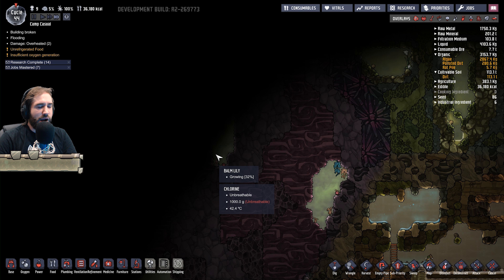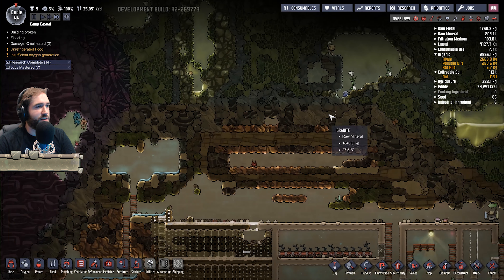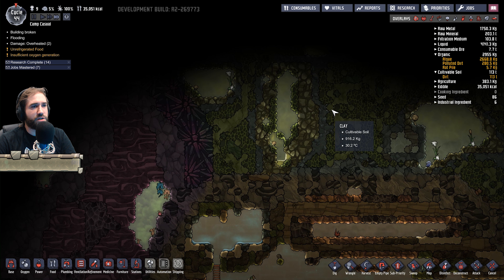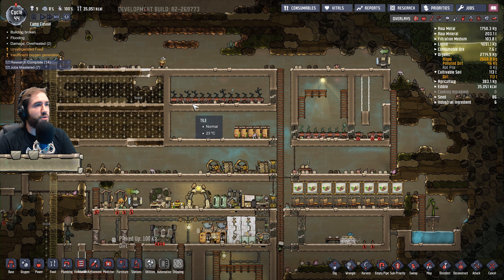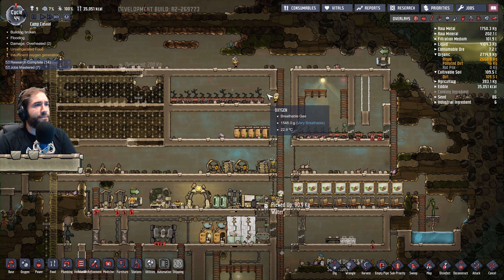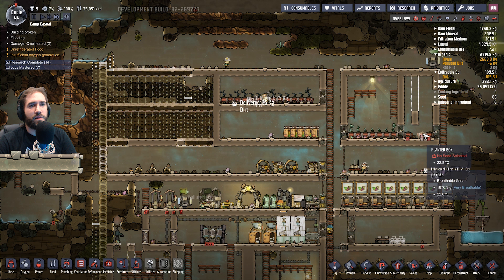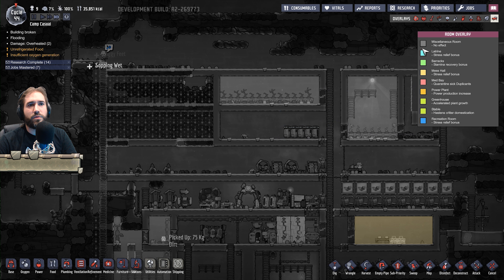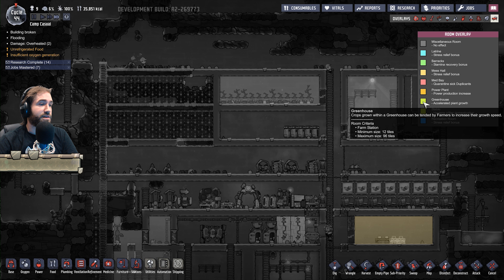There is something over here — I can hear it. Definitely. We're going to have to dig that out. So we need to turn these farms into something more useful. That building is 56 tiles — you can go up to, what was it, greenhouse: 96 tiles. How big is this room? 63. So if we deconstruct this, and cancel all this... I don't know what I was thinking.